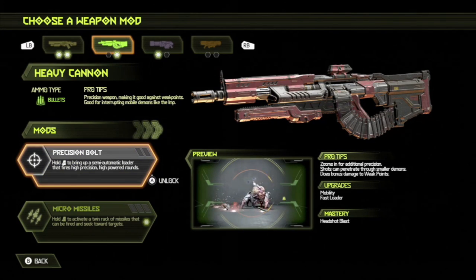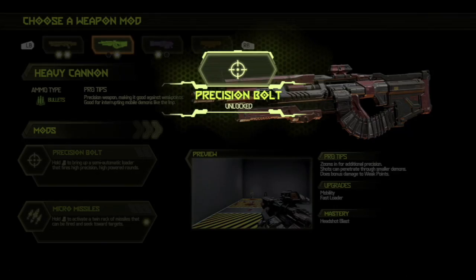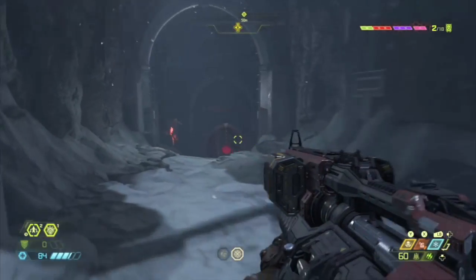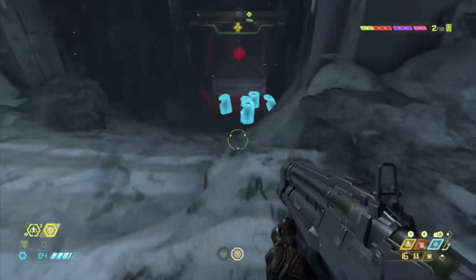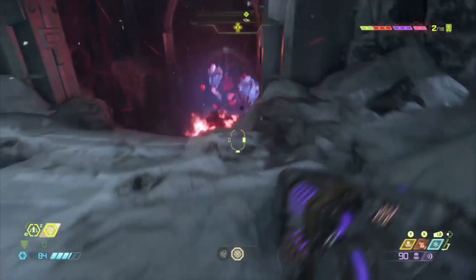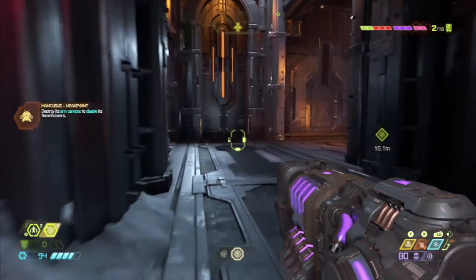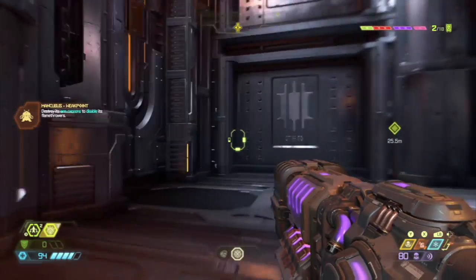Shotgun — makes sense because then I can from long range break their stuff off. Let's do that one. I appreciate the robot — it helped me very much. Let's switch to the high precision now. The rockets are cool, they're useful — but that one... Mancubus weak point — destroy its arm cannons to disable its arms. Thank you.